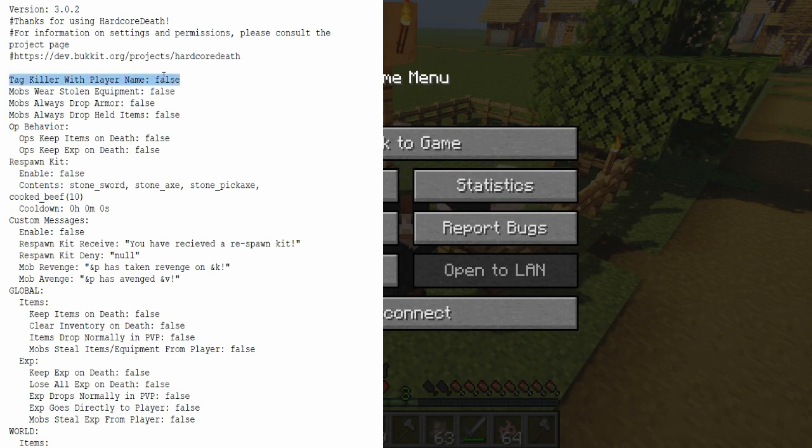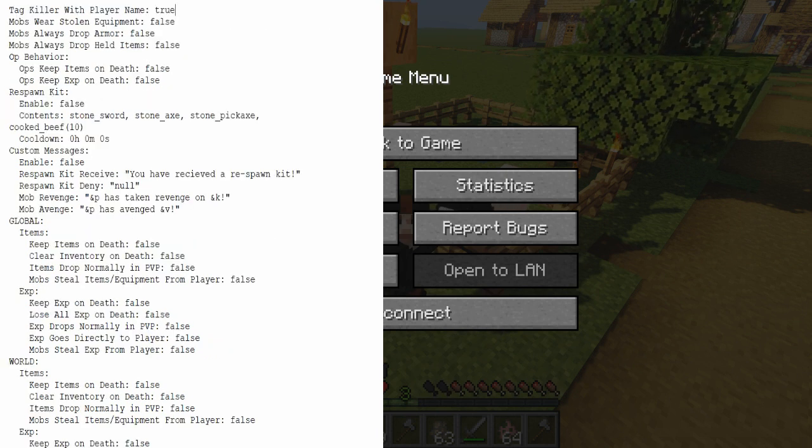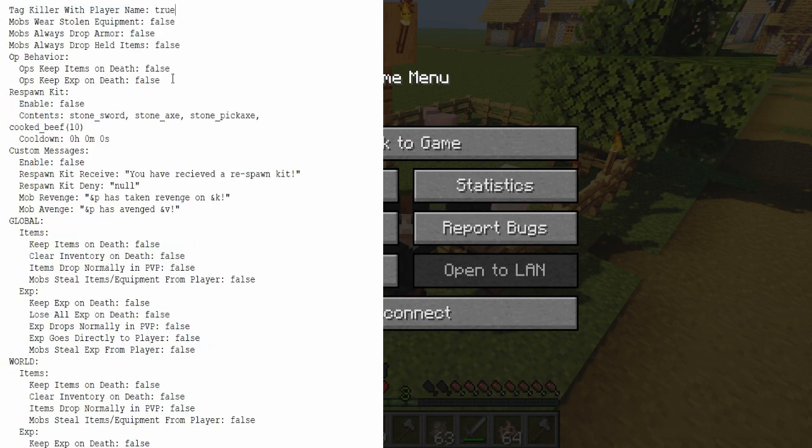The first option we have is Tag Killer with Player Name. If I set that to true, then any time a player is killed by a hostile mob, that mob will be tagged with that player's name. I'll give you a demonstration on that in just a second.